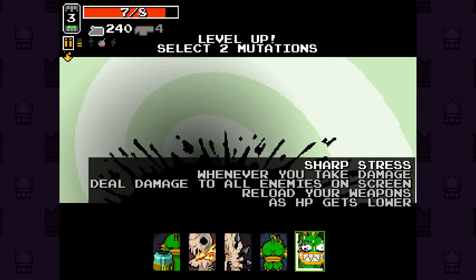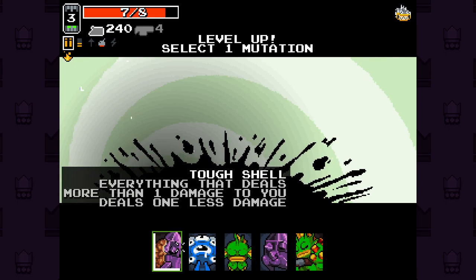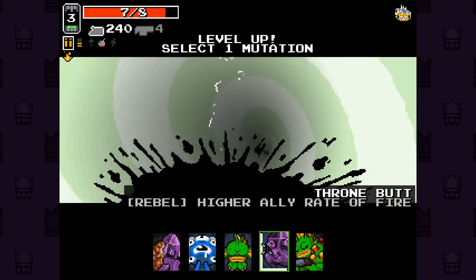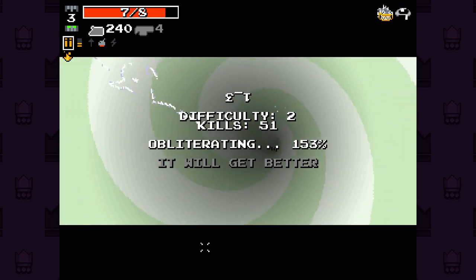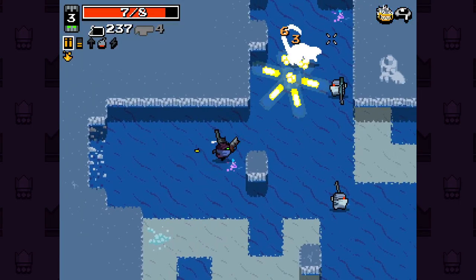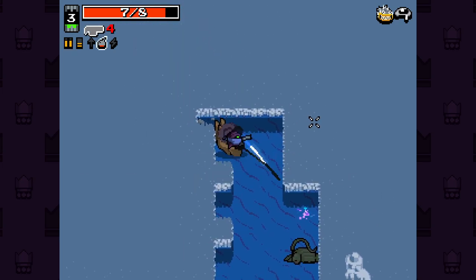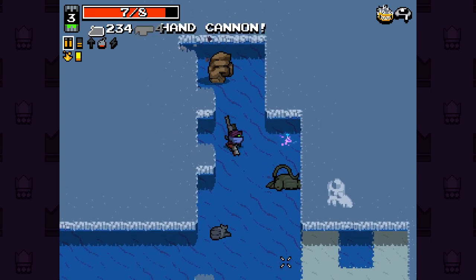Shapsie - if I'm going to take damage, deal damage to all enemies in the room and reload your weapons as HP gets lower. I don't take that, actually. Higher ally rate of fire. Slow bullets gain invincibility for a short time. Yeah, okay, that's good. That's going to pair nicely with sharp stress. And then we take shotgun on top of that as well. I just need to use reverse force early more often just for the upgrades.